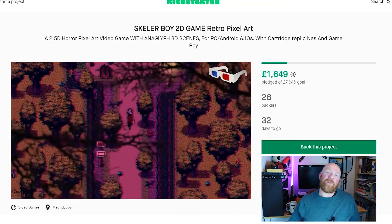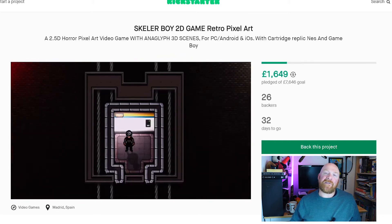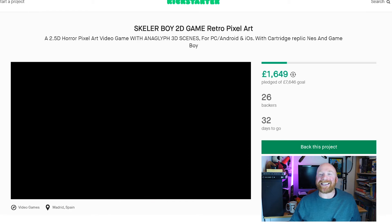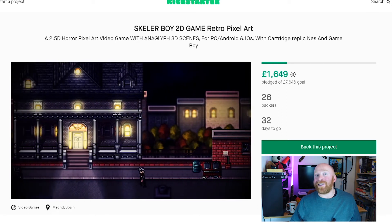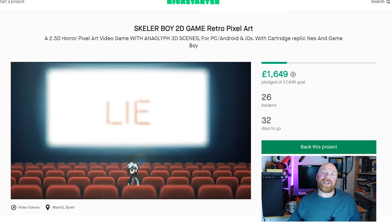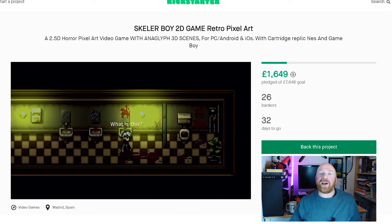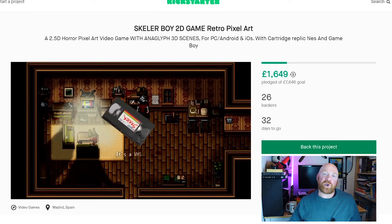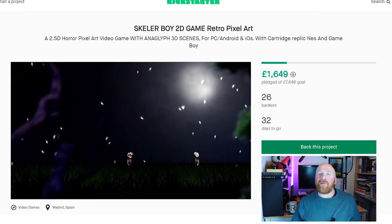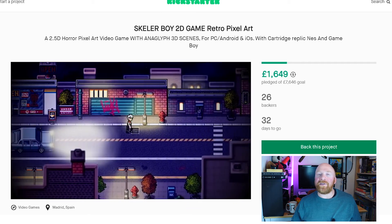This game is going proper old school. Along with the 3D glasses scenes, it's being designed for PC, Android and iOS, but there will also be replica cart versions for the NES and the Game Boy — though unfortunately they are not actually playable on those consoles. The gameplay is described as dark and disturbing, with hundreds of conversations and lots of puzzles and clues to solve. I'm getting a bit of a Donnie Darko Stranger Things vibe, where everything might not be as it appears, but it's intrigued me enough to want to find out more.